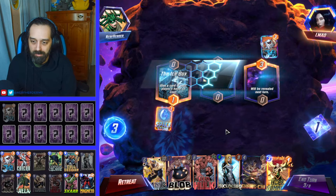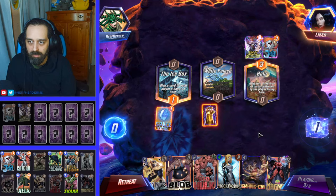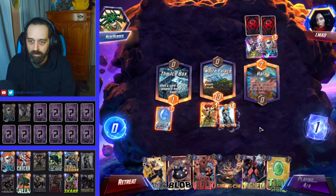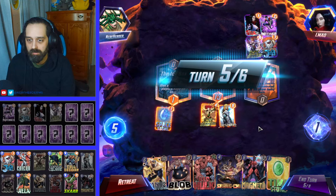Now we can go Hope and a Mockingbird. Let's just do Hope there. I don't want to mess with Hollow really. I mean I probably could win it actually just with a Hope and a Mockingbird, but there's no reason to push my luck. Yeah, let's just go Mockingbird here. At this point we're gonna have enough big things at the end of the game to handle a Shang-Chi. So that's actually not too bad.